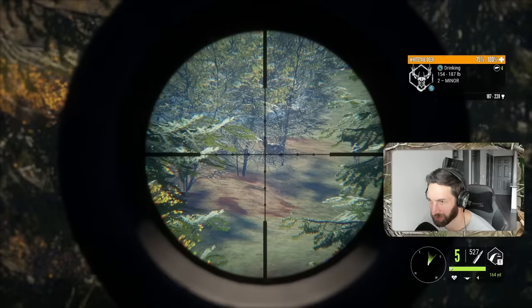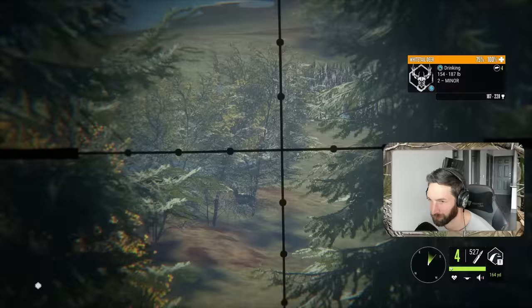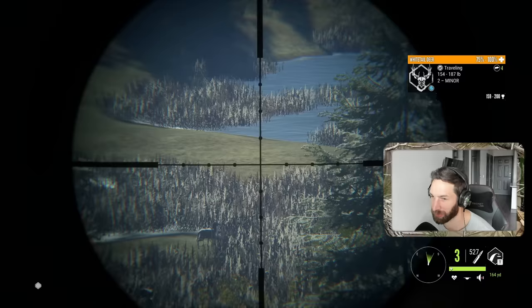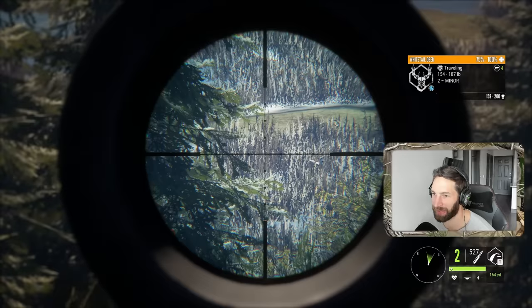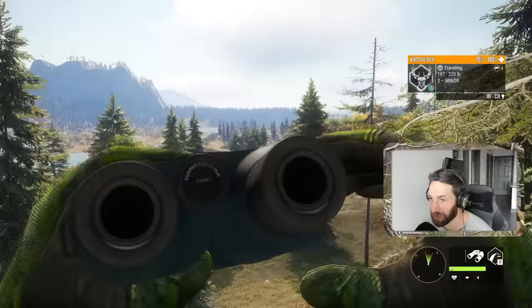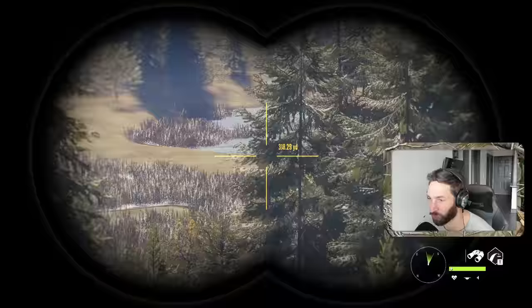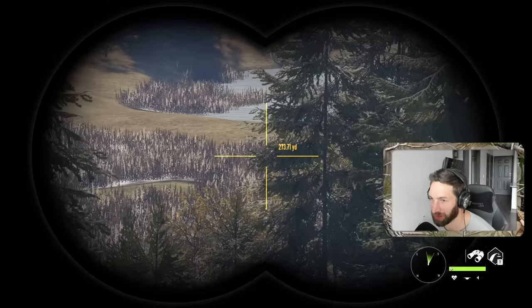This buck here might have the same exact rack as that one. We're gonna have a tad bit of drop but we have some good elevation here. Oh - why is that deer moving? Well, we really can't chance that. Smoked him, perfect shot, he is down! Our other buck should cut across over here somewhere - there he goes. How the heck did I miss that shot? Oh, look at what just walked in - holy, we got a beautiful whitetail buck here.